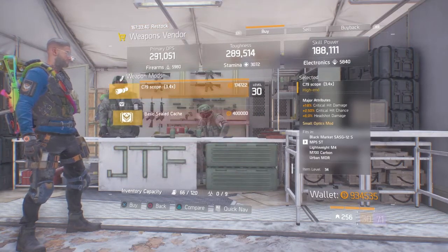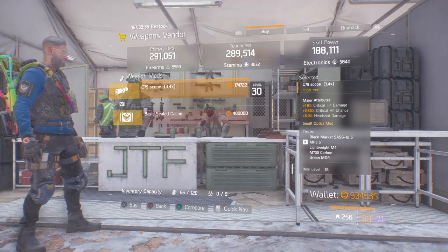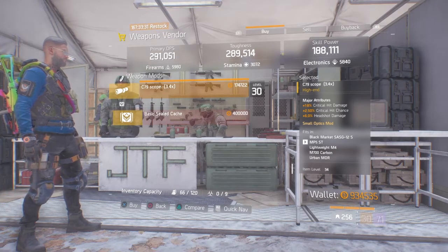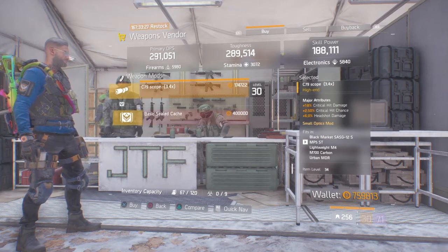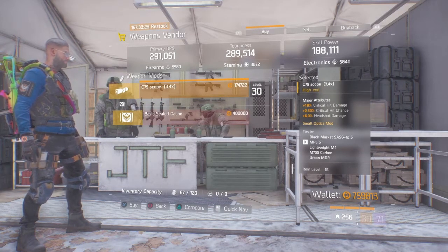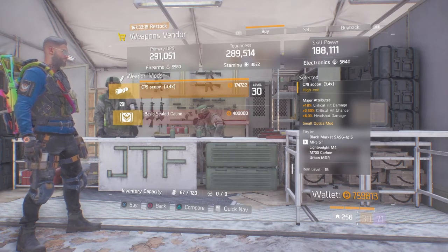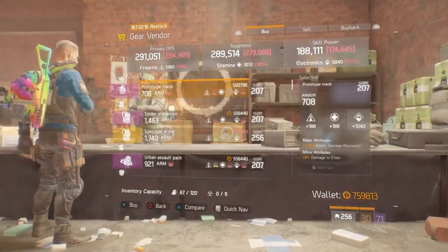The best thing here is the C79 scope, which is really, really good. The majors are critical hit damage 18%, critical hit chance at 2.5%, and headshot at 6%. I'm certainly going to pick these up. Although critical hit damage could be a percent higher and chance could also be a little higher, if you are after a C79 scope this is very, very good.